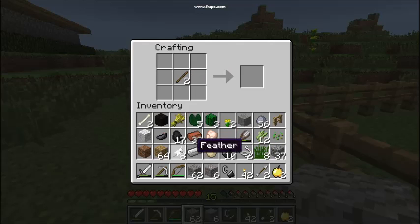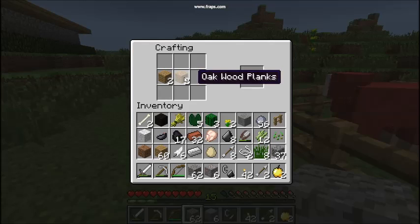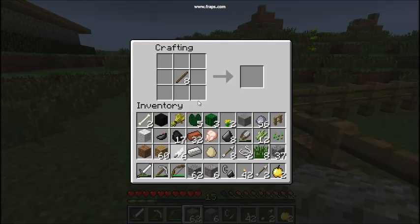Second of all, how to craft arrows. I think they're crafted like that — one of the easier things to craft. I desperately needed some more arrows. So... 26 arrows. I think I've got enough.